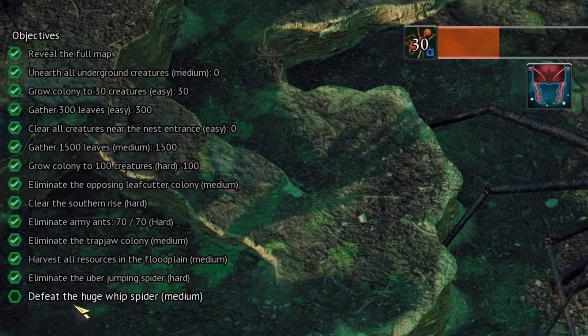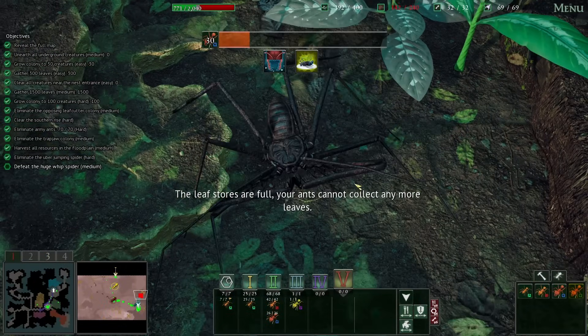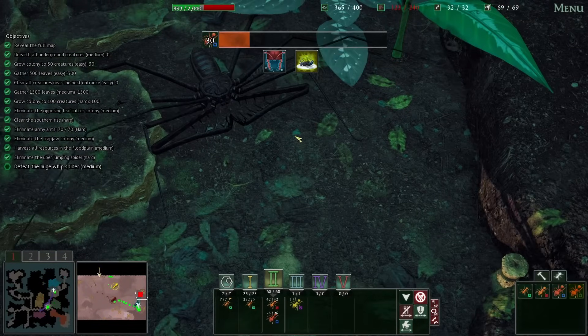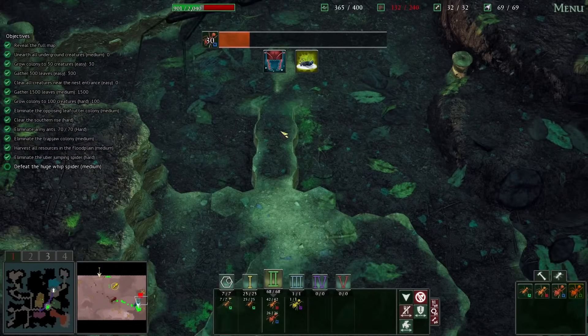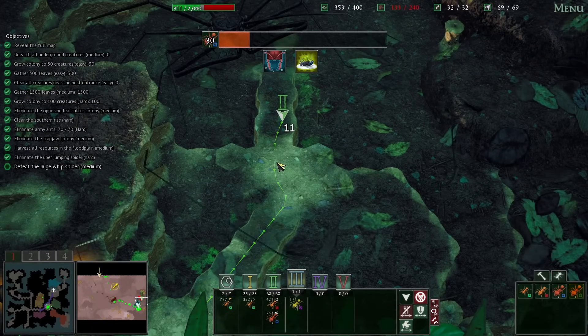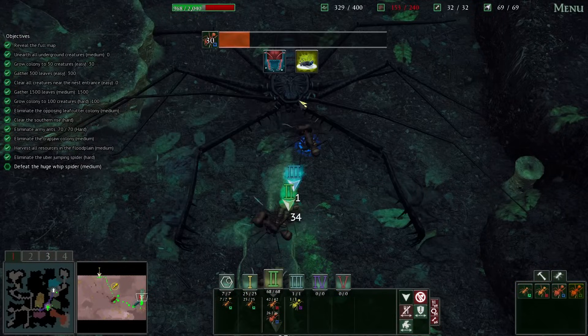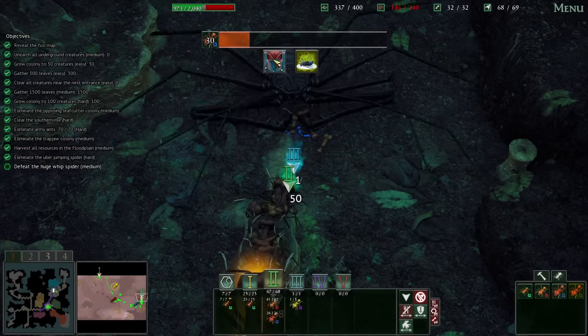Defeat the huge Whip Spider — oh I guess it is Whip Spider, not Scorpion. Whatever, they're both nasty. Which is why it is high time for us to start attacking this thing directly. With our Super Major, nothing can really stop us now. And oh yep, he's just literally clapping his hands. Whatever — Super Major comes in, just go ham on it.